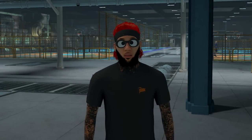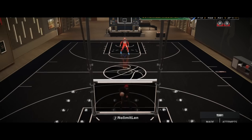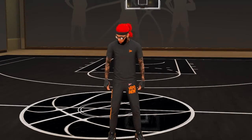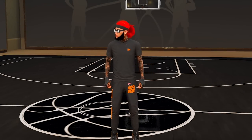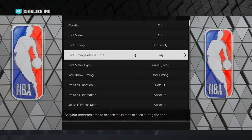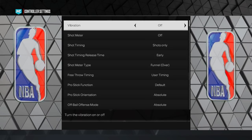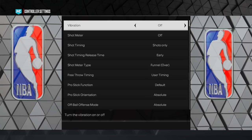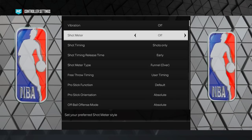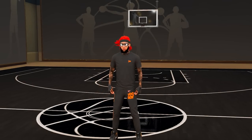Now that we have our jump shot picked out, comes the fun part — learning it and tweaking settings. Learning your jump shot is no easy task; it comes with hundreds of missed shots and lost games. But I'm going to show you how to get used to any jump shot in less than an hour. For jump shot settings, press pause, scroll to options and quit, go to controller settings, and find shot timing release time — I recommend setting it to early for that fast-feeling jump shot. Also turn off vibration, because if 2K doesn't give you vibration you'll miss. Most importantly, turn off the shot meter — learning your jump shot with no shot meter will 100% make you an elite guard.